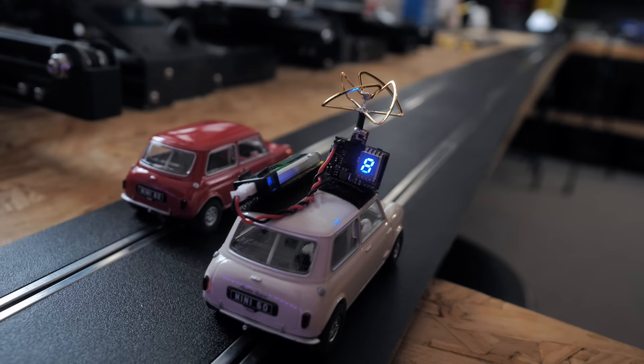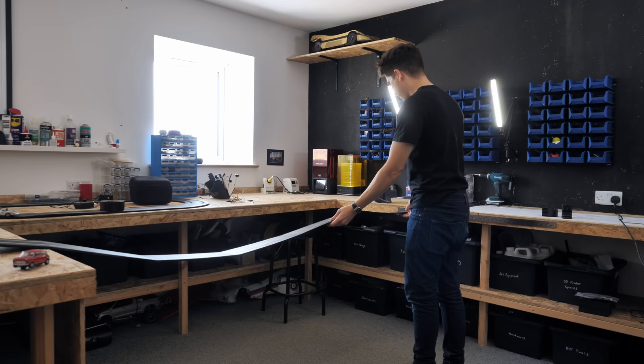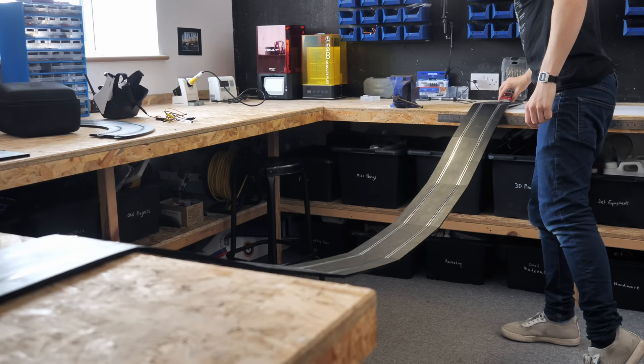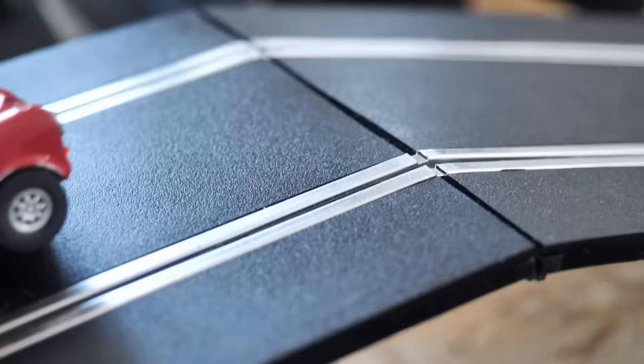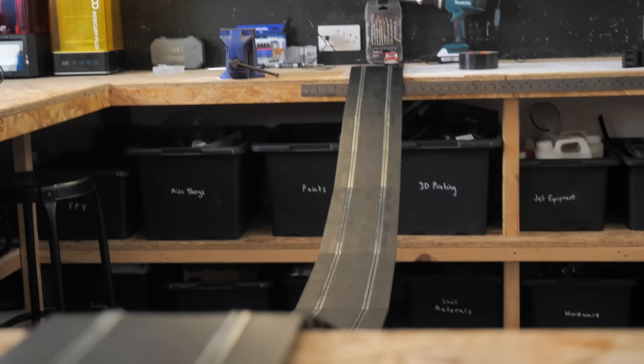We've solved one big problem — now onto the problem of building the track. How would I build bridges and make the cars travel upstairs? This Scalextric track is quite flexible when attached together but I was interested to see whether it could support itself and make free hanging bridges. With a bit of tape on each end it could, and the cars could run along it quite easily when at speed. The cars would tend to get a bit stuck though if the angle between track pieces was too aggressive, so minimising this would be ideal for reliable running.